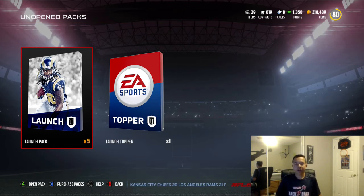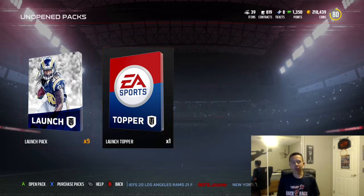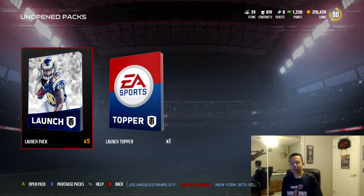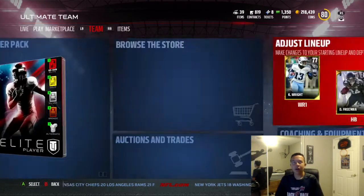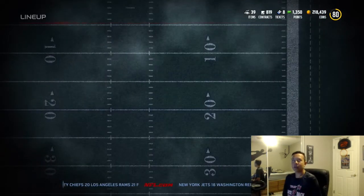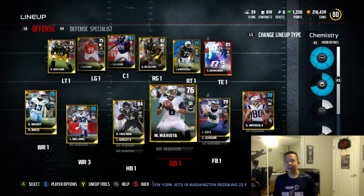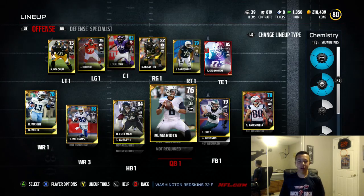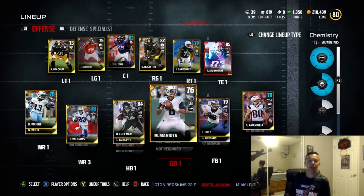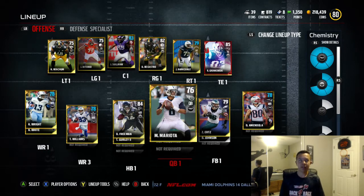What's up guys, it is Three Miles here and today we are hitting these launch packs and launch toppers on Madden 17. This is what my team is looking like — I'm an 80 overall. We have 218,000 coins up in the corner. We're about to have an auction block video, and I know that was liked by a lot of people in Madden 16.